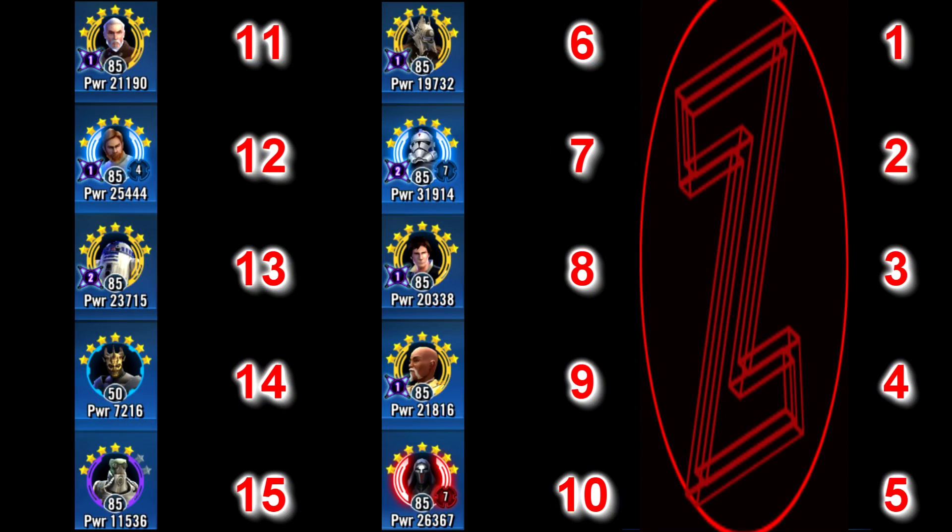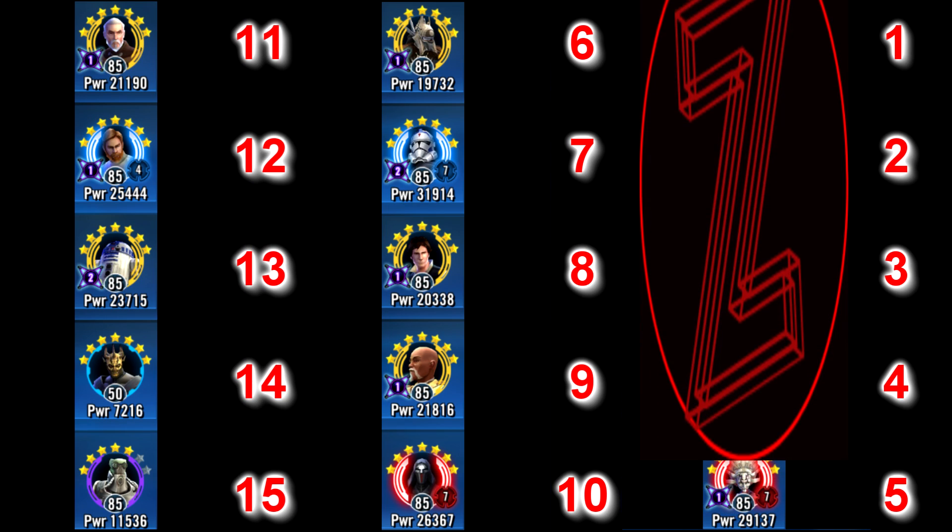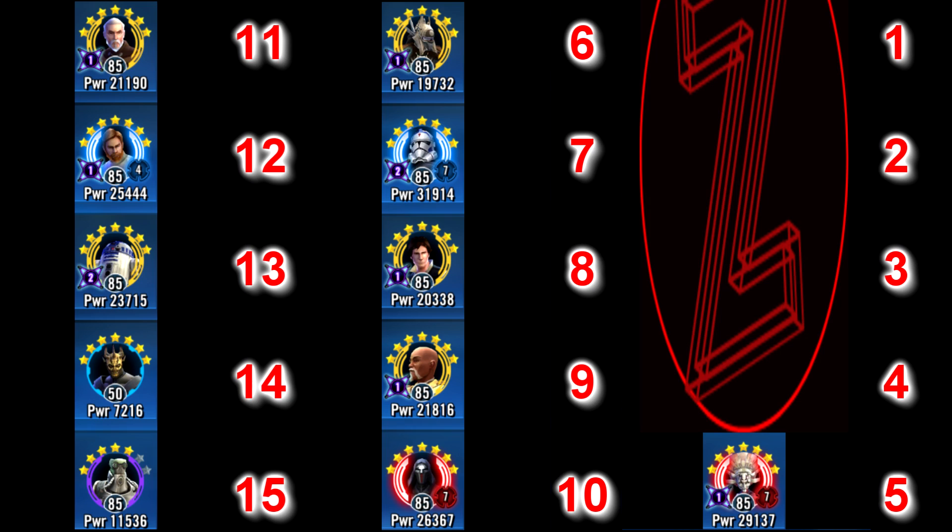Now let's take a look at the top 5 characters to put all the way to Relic 7. At our number 5 spot is Old Daka, who's made it this high for her insane role in the Night Sister team. She's basically the glue that holds the team together — you could pretty much kill the rest of the team but if she's still up she's going to just bring them back to life. She gains 50% turn meter and reduces the cooldown of her revive when an ally dies, and with a Zeta, whenever a character is revived she gains 10% max health. You can imagine with her team how fast her health can get into the hundreds of thousands.